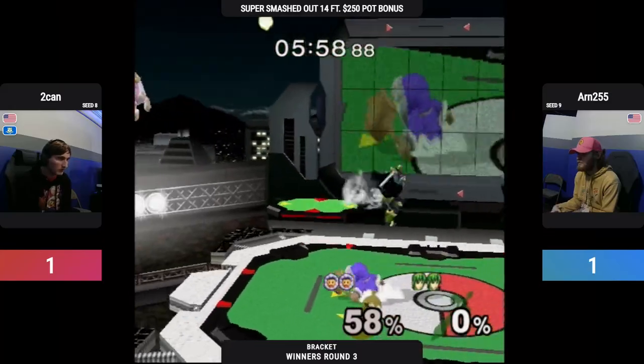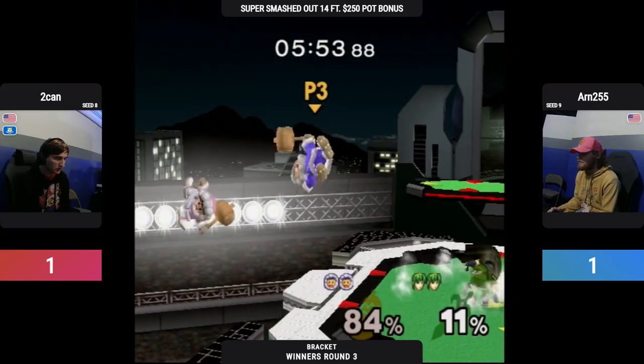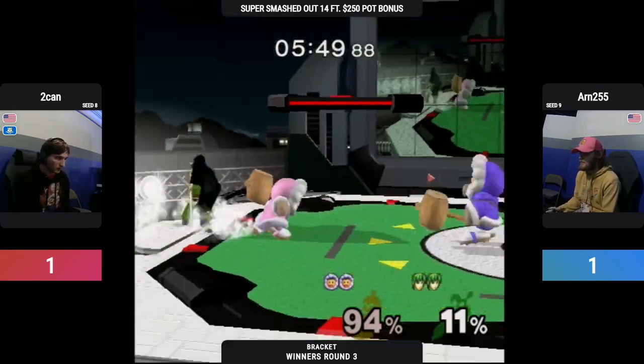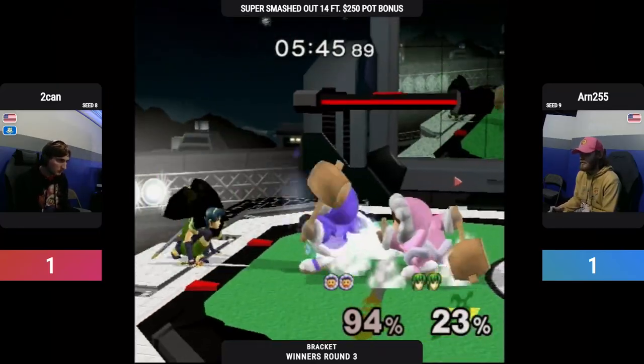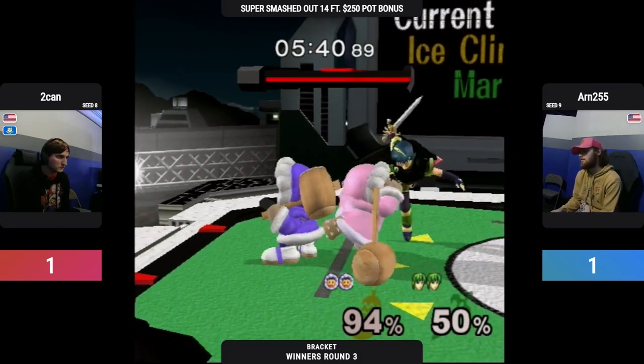And just straight off the ledge, goes for Nana. The handoffs are powerful, and Toucan cannot be dealt with a lot. Just as I say that, he gets grabbed by one.